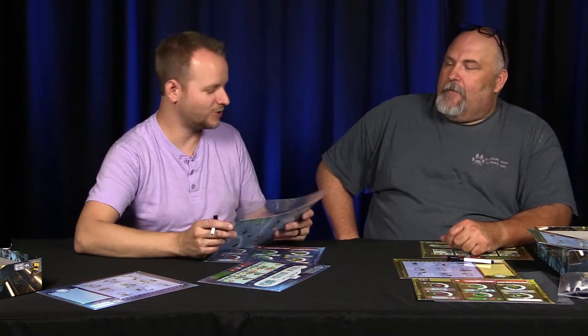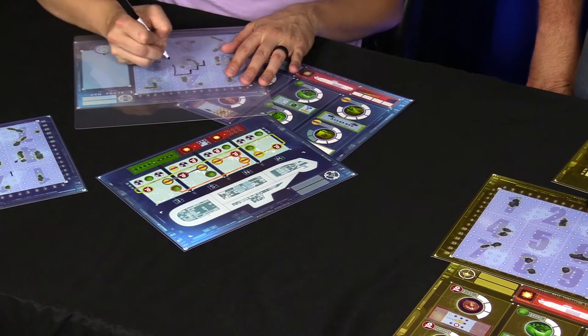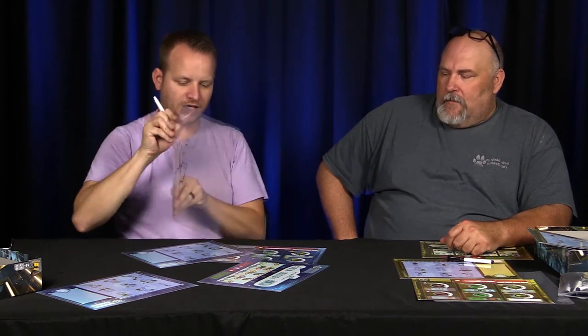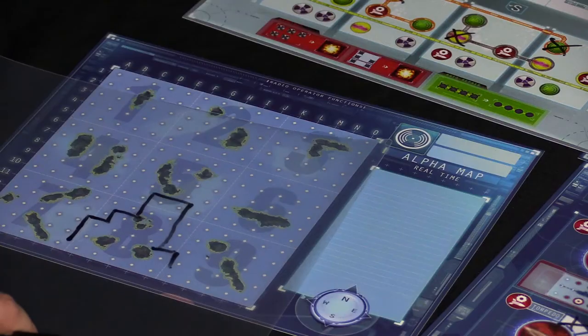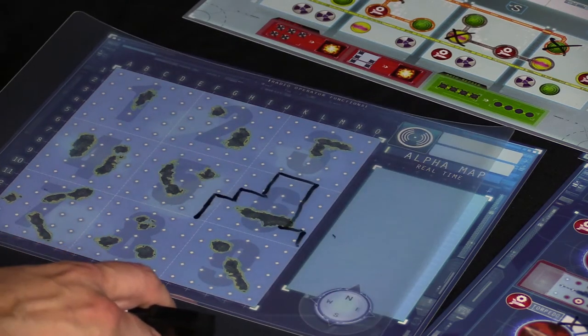The radio operator — which I think is just the coolest — gets two things: a map of the ocean and a clear transparent sheet. On each turn he writes on the transparent sheet, and every time the opponent makes a movement he draws it down. Eventually he has the opponent's path mapped out. He lays it onto the board and starts figuring out where they could be, because he knows you can't go across islands and can't cross your own path. He tells the captain: the only place they could be right now is right here.